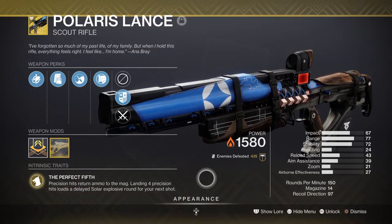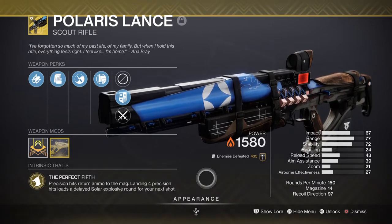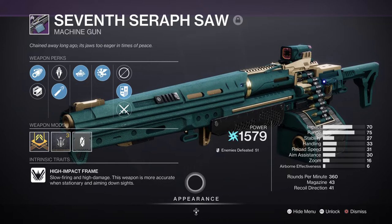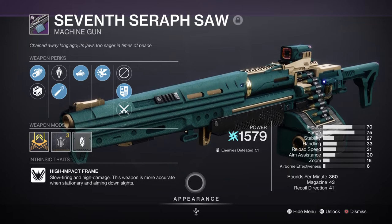As the Incandescent perk is now a thing, you can save your exotic slot for something else if you wish. Skyburner's Oath is also a really great weapon to use now that can create sunspots even more easily. For our heavy we have the 7th Seraph SAW heavy machine gun with Auto-Loading and Vorpal Weapon, which will be helpful for arc shields, bosses, and creating Warmind cells on the go.